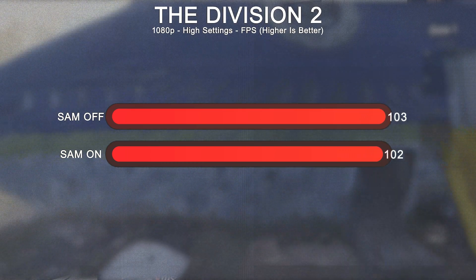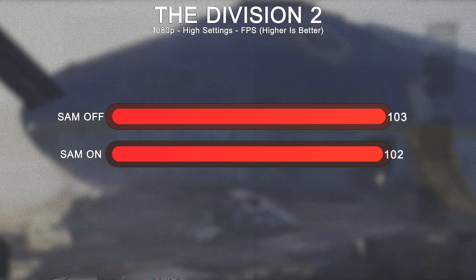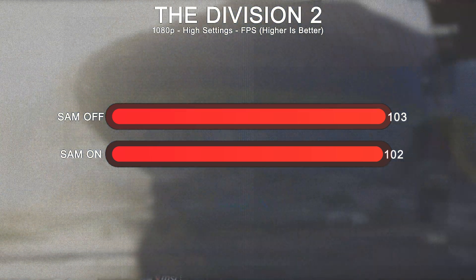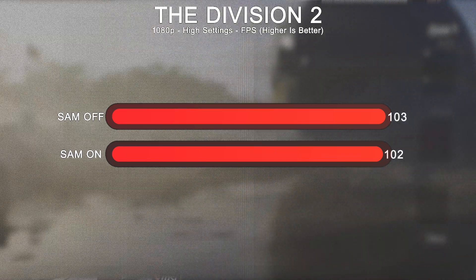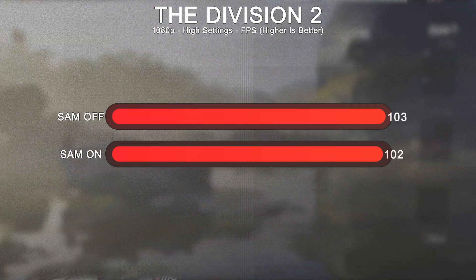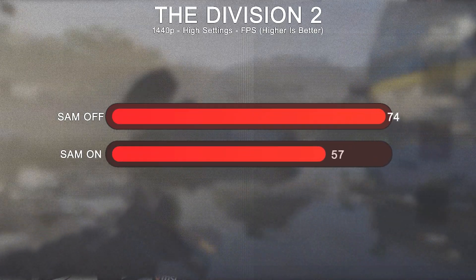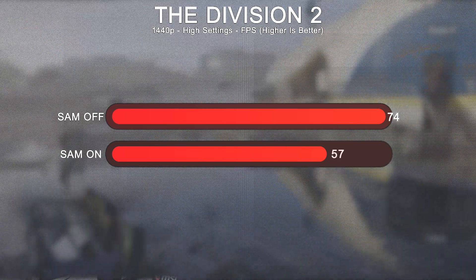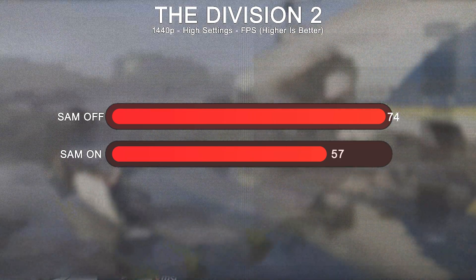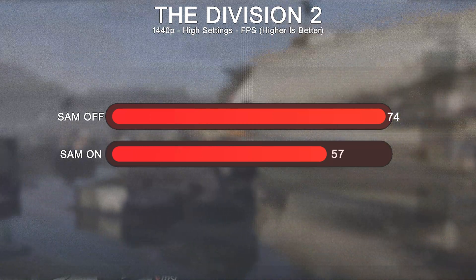In The Division 2 at 1080p high settings, with SAM enabled it was 102 FPS and disabled 103 FPS — just 1 FPS difference, doesn't matter. At 1440p high settings, with SAM enabled it was 57 FPS and with it disabled 74 FPS — a more meaningful gap.